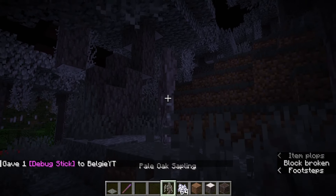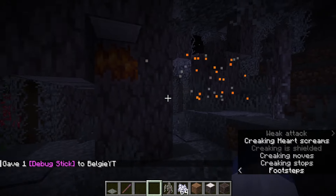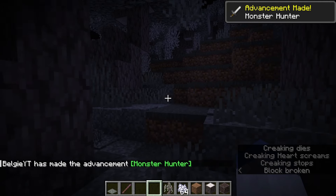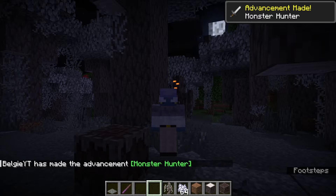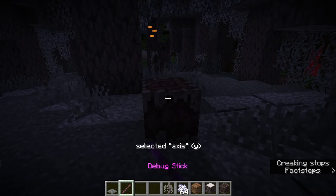If I punch this creaking, you can see it doesn't die — it just sends particles to this block. If I break this block, you can see the creaking does die. It also grants the Monster Hunter advancement, which is interesting.